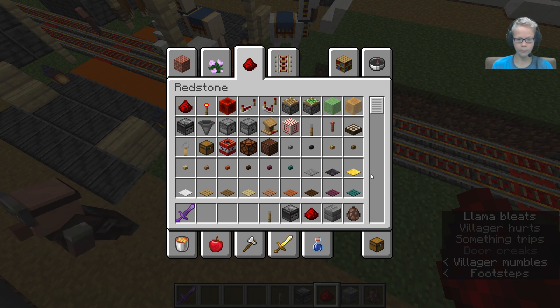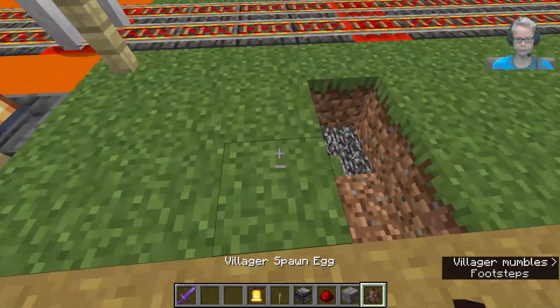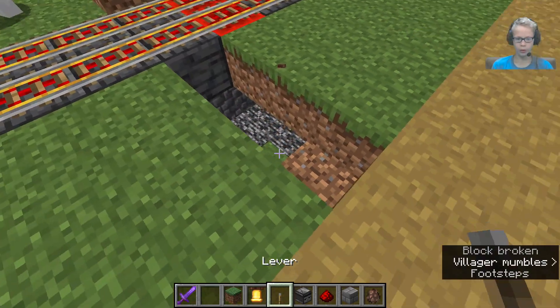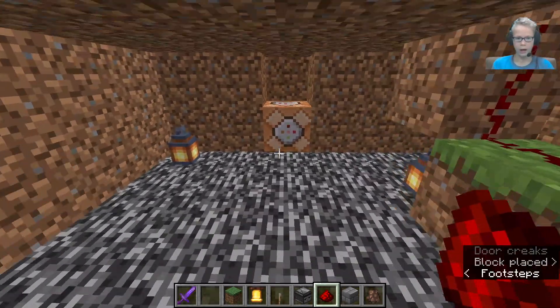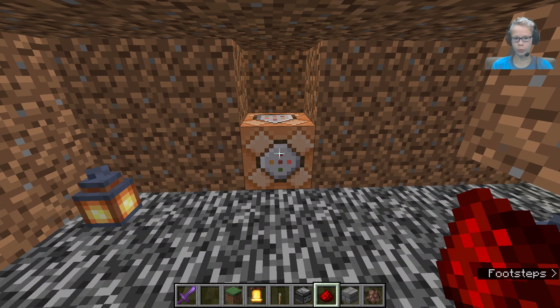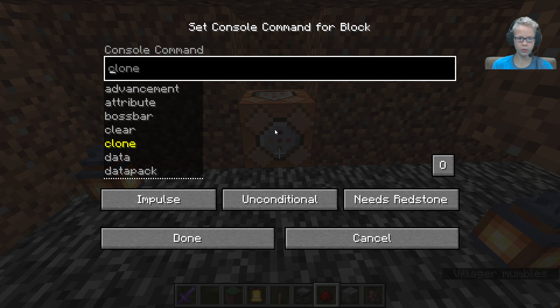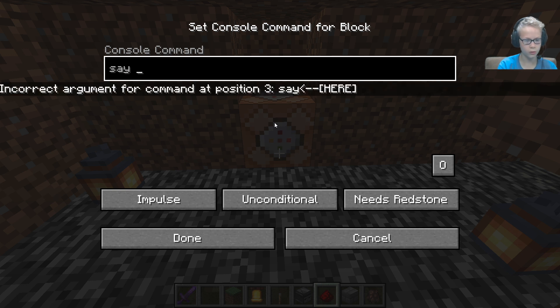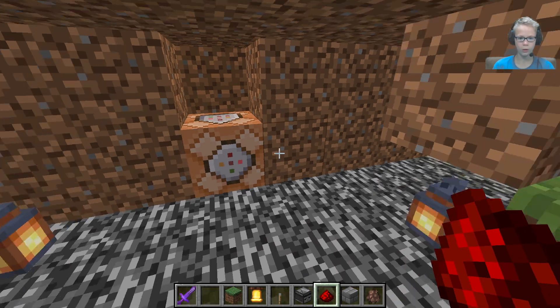And a bell. We can break this block and put our redstone connection down here. I already have the command block set up so we don't have to do anything with it. I already put it there — I didn't write anything in it yet but we can do that right now. It was say 'raid' — R-A-I-D — basically, and it needs redstone and pulls on that signal. That should be it.